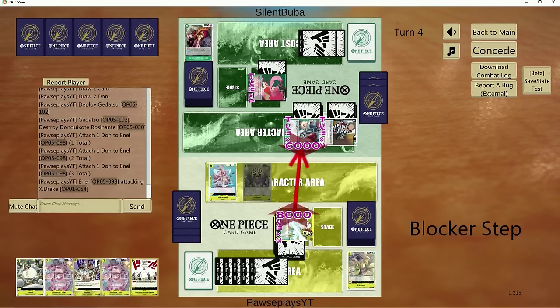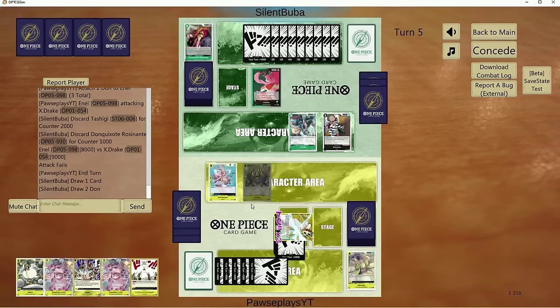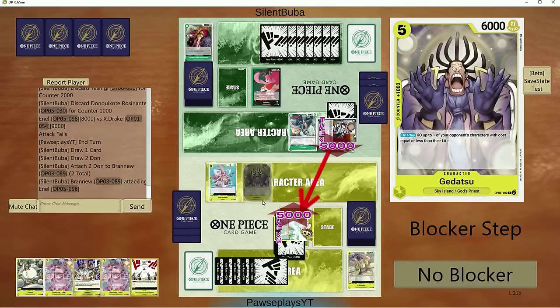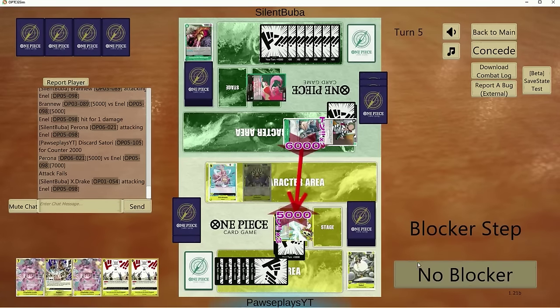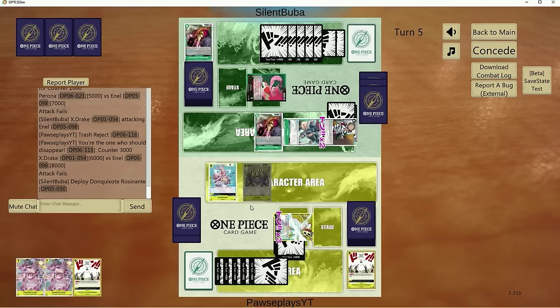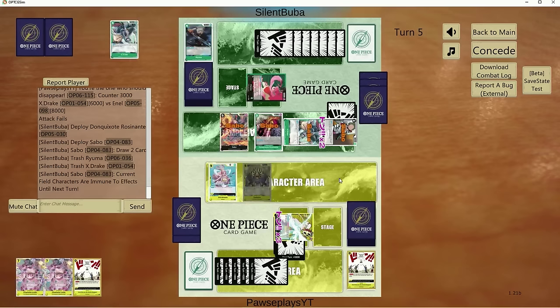Let's go 8k into X-Drake — let me get that counter. We knew they had Tashigi at the very least. I think we might be safe to play Big Mom next turn, depending on what they do. But I do want to get her down before they get Dofi on board. It's 5k — let's take the hit. Nice, zero cost event — it's pretty good here. Unfortunately we don't have any Hiyoris. I think we need to counter out of this.